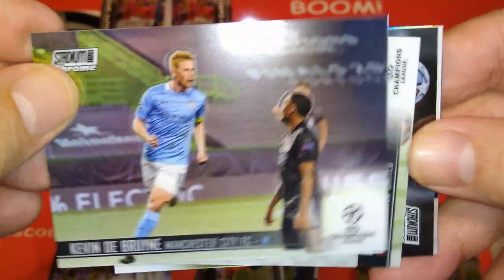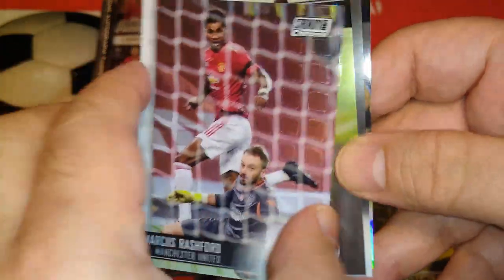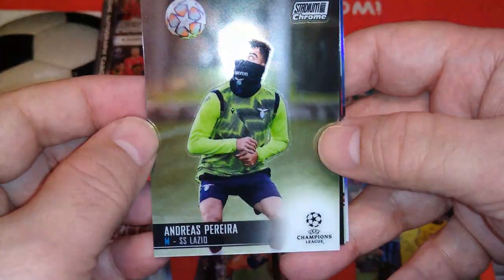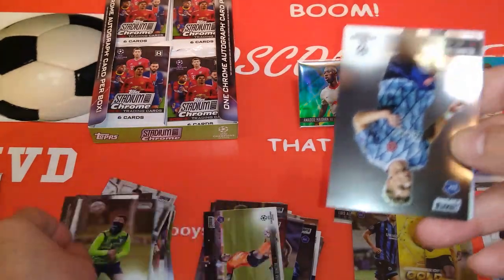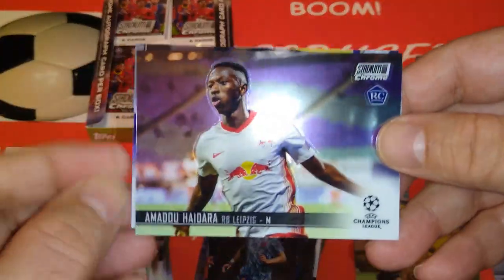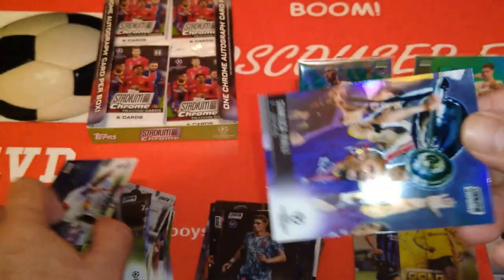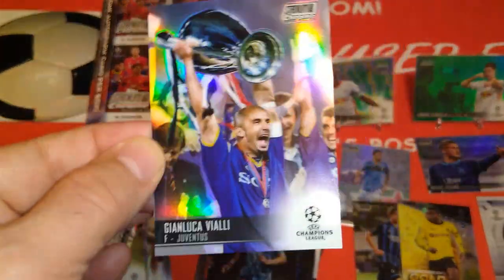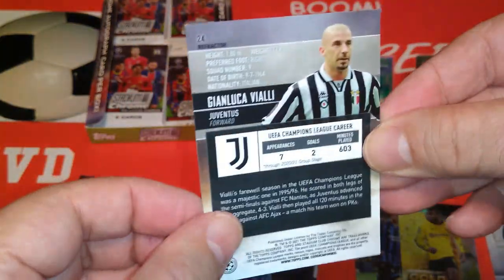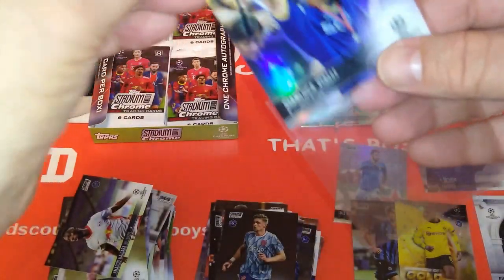Nice Kevin De Bruyne, celebrating a goal — that's a cool one. What a nice Marcus Rashford, scoring a goal — I like these cards and the way they are made. Pereira Lazio, ex-Man United as well. Ajax — Kenneth Taylor, rookie. Haidara — we pulled him before in the green, this is his base card. And finally Vialli — legend, Italy, Juve, and of course Chelsea, lifting the European Cup. It's a refractor for Vialli. Very very impressive collection — I like this release.